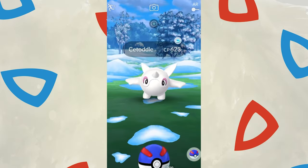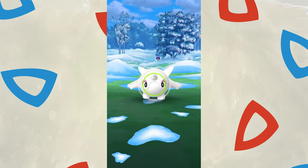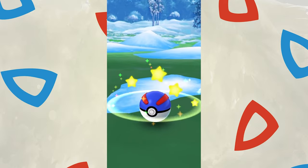Part 1 of Pokemon Go's annual holiday event brings the debut of the Cetoddle line. How good are these Ice-type Orcas, though? Join us as we bundle up and break down these Icy Paldean Pokemon.